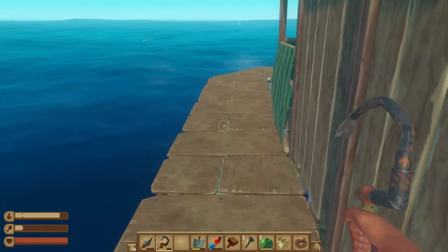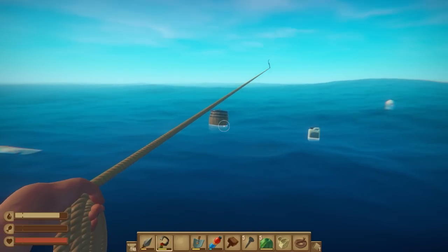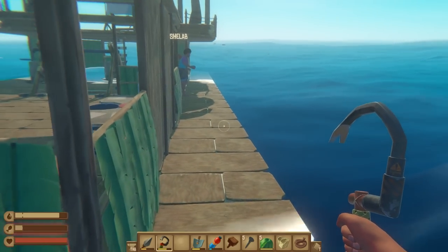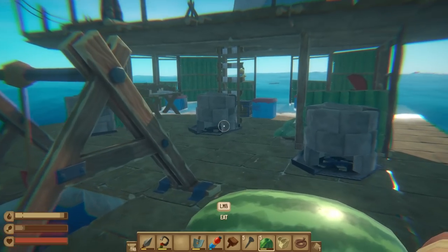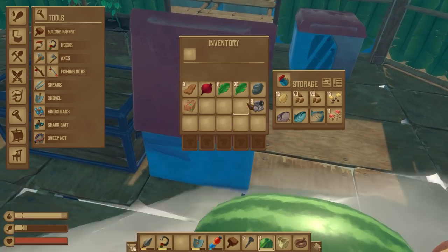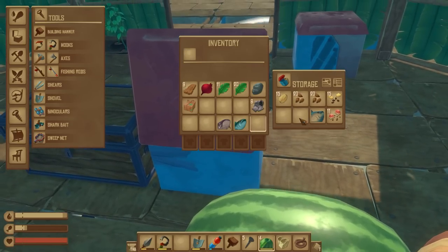There have been a couple of updates, and one in particular that I'm extremely happy about: we can now sort items into inventories, which is ridiculously good. I've been waiting for this for so, so terribly long.